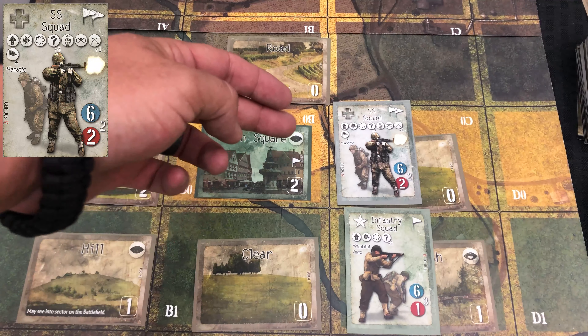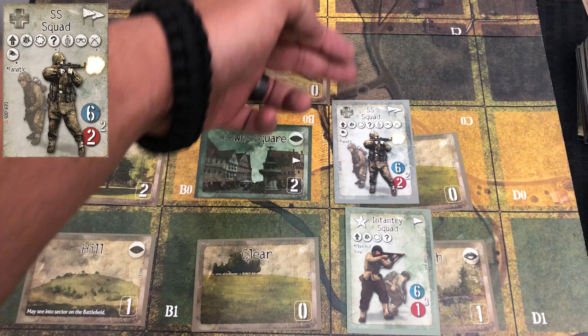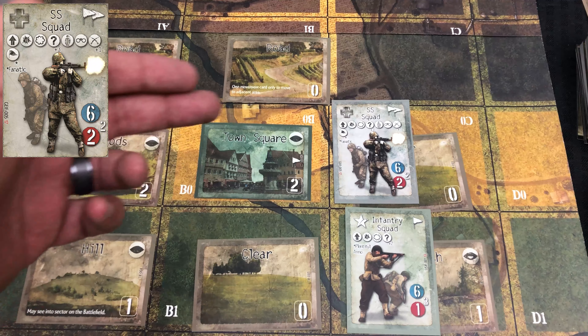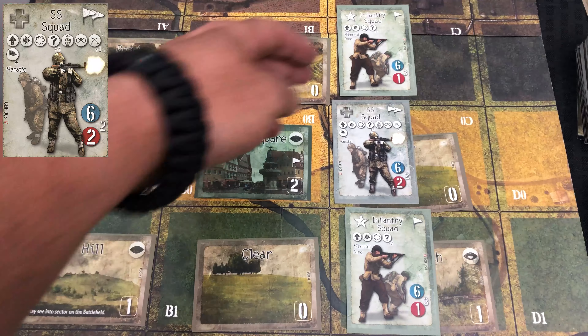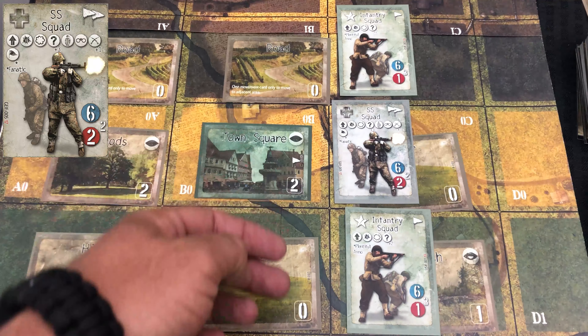The first place they're going to go is an adjacent sector behind them. So this SS squad would go here, but that's only applicable if there's no enemy unit there. Let's say we did have an enemy unit there, making this invalid — if they were forced to retreat there, they'd be eliminated.